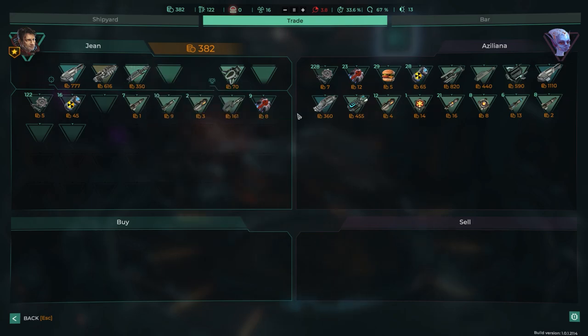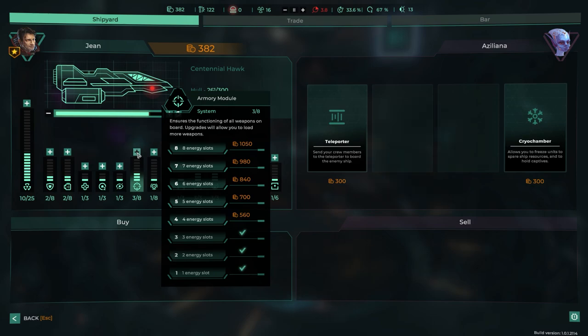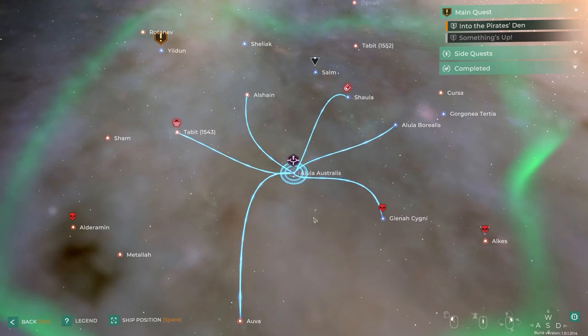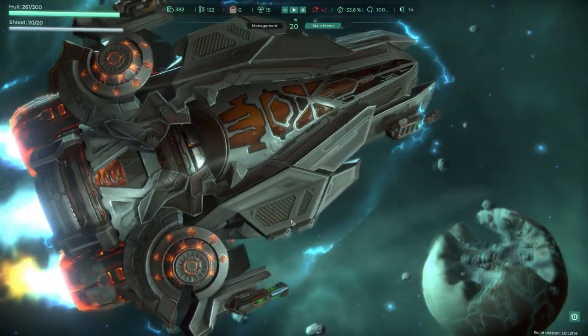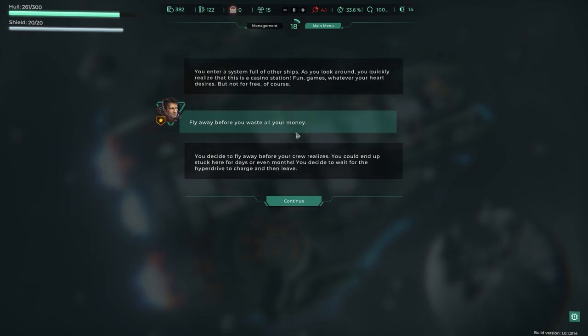I still need to actually get health and oxygen sorted. Moving to an unknown system. We enter a system full of ships with a casino station — options include spending 300 credits to have fun, getting drunk with the Venators, or charging the hyperdrive and leaving. I choose to fly away since last time I talked to Venators they said they wouldn't attack, and then attacked me immediately after.